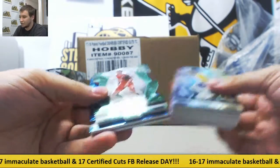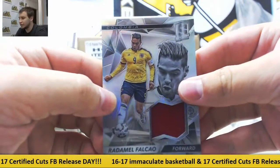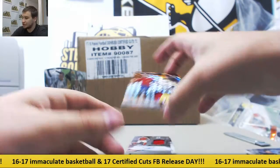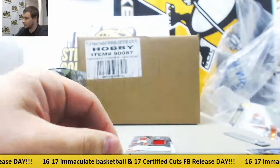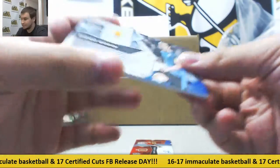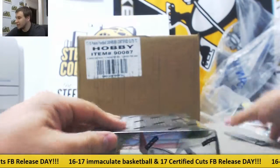Box 5 has a green die cut of Neymar, number 3 of 5. Blue base of Lewandowski and base. Radamel Falcao, Jersey Relic, 199. Jersey of Gianluigi Buffon from Italy, 1 of 199 — that's actually a jersey number. Another orange patch — Sergio Ramos from Spain, 5 of 10, nice one there. Christian Fuchs, Jersey Autograph from Austria, 199. Another auto of Diego Godin, this time base, to 99. And a red auto of Santi Cazorla, 29 of 65.